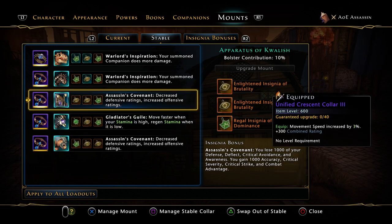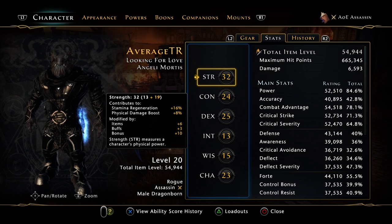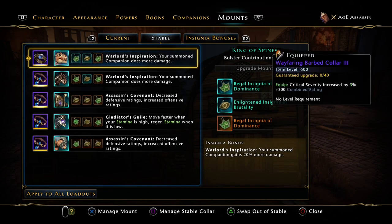We've got two Assassin's Covenants. Assassin's Covenant is: you lose 1000 of your defense, deflect, crit avoidance, and awareness, but you gain 1000 accuracy, crit severity, crit strike, and combat advantage. If you've seen my stats here none of them are in green - I'm always messing around with them, but yeah, I need the Assassin's Covenants.